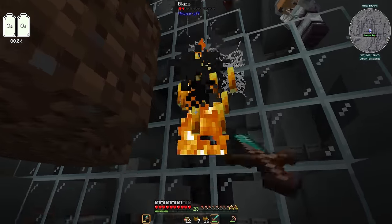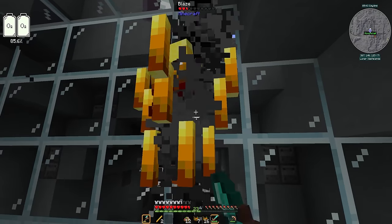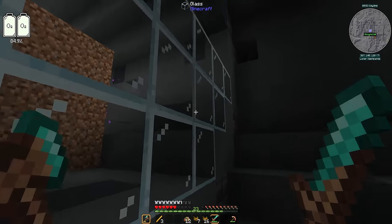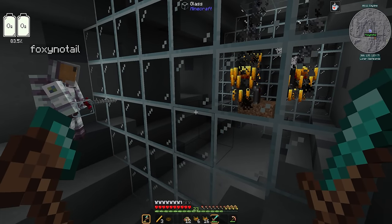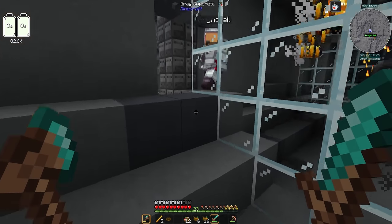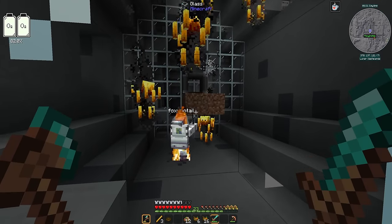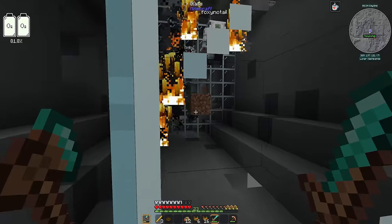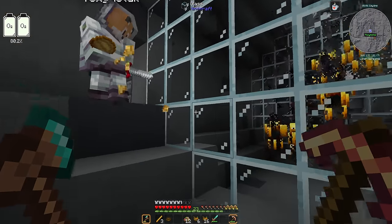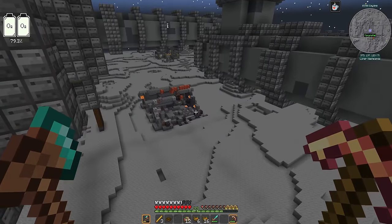Beardstone suggests digging the hole from underneath — which Foxy agrees is a very sensible idea. Blazes naturally pathfind to the lowest point. Foxy nearly falls inside the farm. It's irritating building on the moon. Beardstone: 'I'm a genius sometimes, Foxy.' Foxy: 'Sometimes? Yet to see it.' Beardstone: 'There's no need for your snidey comments.'